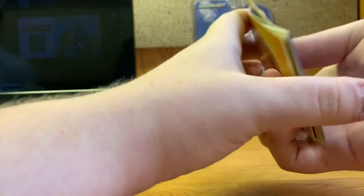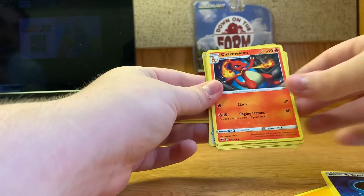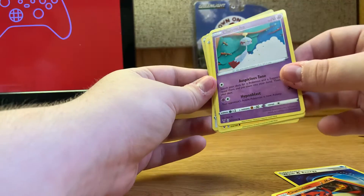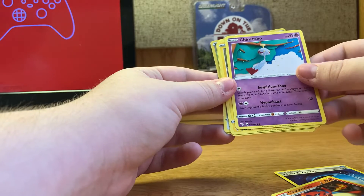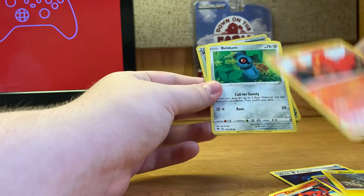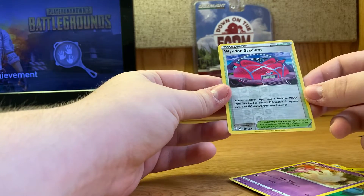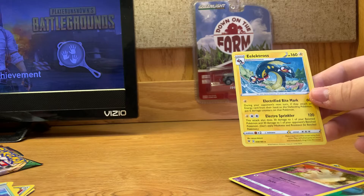One, two, three, four to the back. We have lightning energy, Shuckle, wash energy, Charmeleon, Snom — is that a knitted sock thing? It looks like a wind chime, like something knitted by someone's mom. That's just the art style! Blitzle, Slugma, Beldum, Milcery — still up for debate — and then a reverse holo of Wyndon Stadium trainer card, looking nice. Ended off with the Electross.